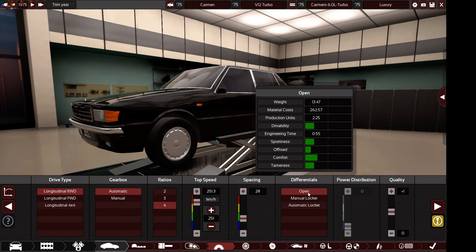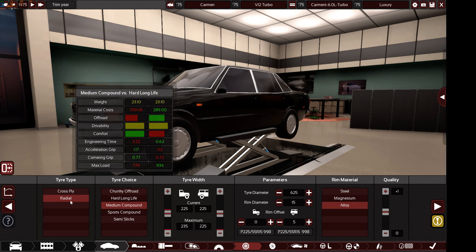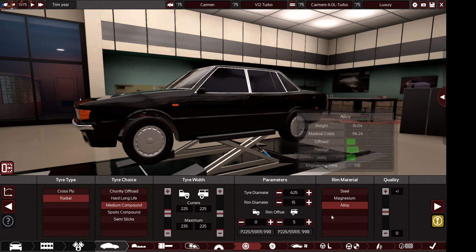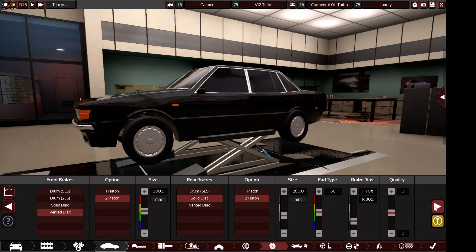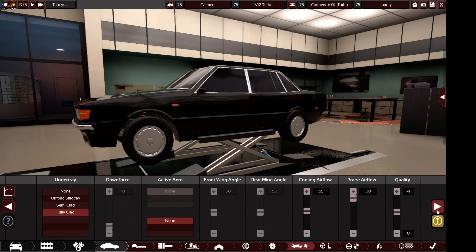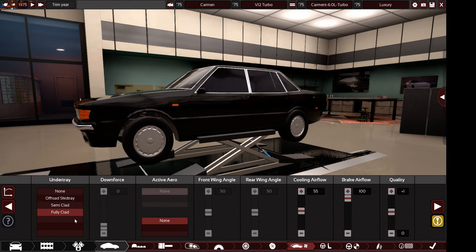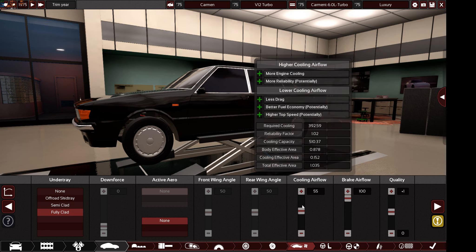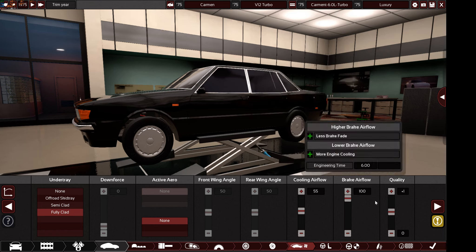You can only use an open differential - no manual or automatic locker. If I see either of those two it will be disqualified. For tires, you can use hard long-life or medium only - those two options. Any tire width and parameters are fine, and any rim material and quality. For brakes, any disc brake option is allowed. For aerodynamics and under tray, any option is allowed, but brake airflow must always be 100 and engine cooling airflow must always be 55 or more.